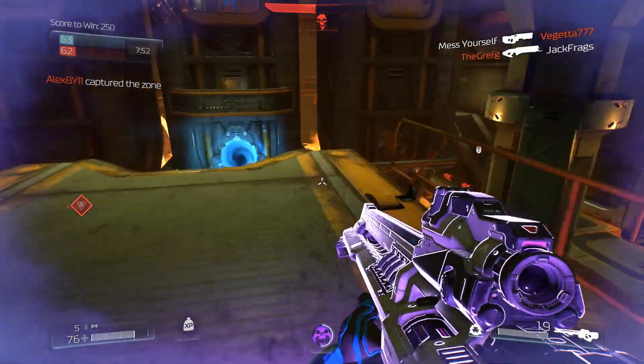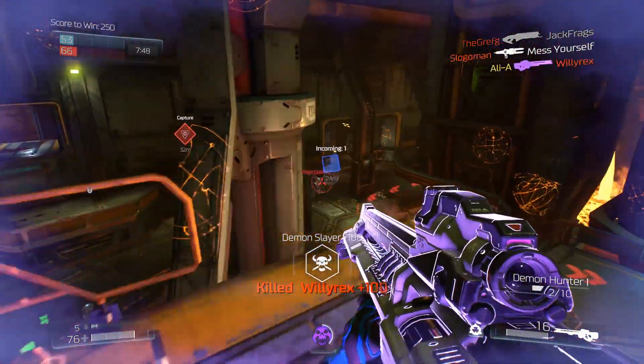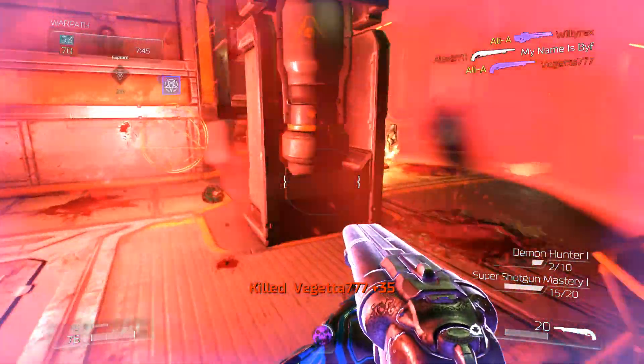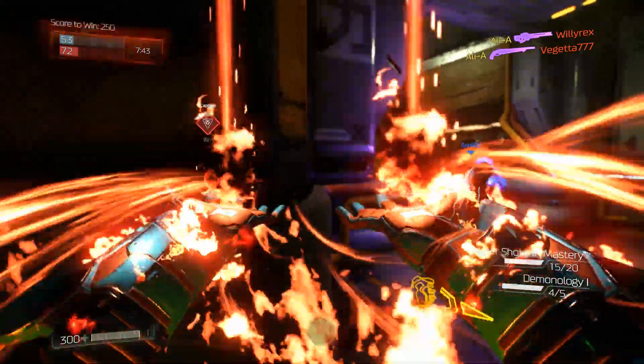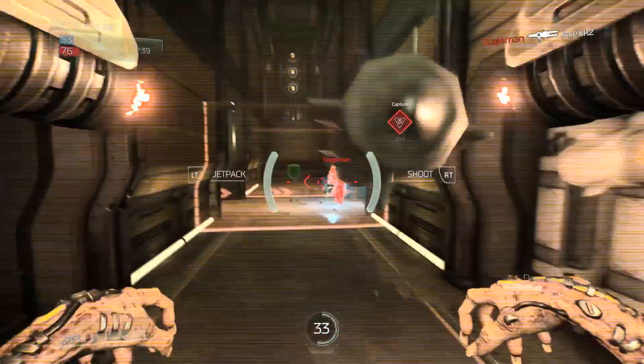It doesn't last for too long, but it's absolutely insane. This is where the demon comes along — we direct the demon. I no-scope him: 90 damage. Another ton of damage to him, all because of that quad damage, meaning I kill him — which would normally be an extremely hard kill — and it's my turn to mash people up.